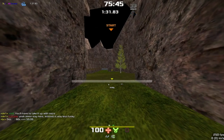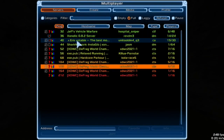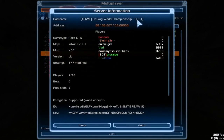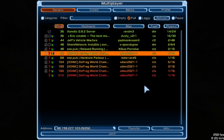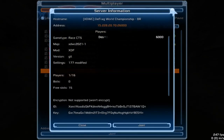To join this, simply load up Xenotic and search for XDWC. You will find these servers — XDWC Defrag World Championship. Join your local; for me it would be the German servers as I am in the UK. But you could be over here on the Aussie servers or the Brazilian servers.